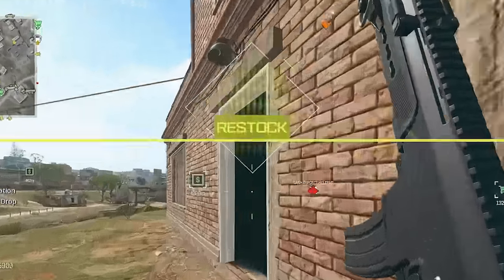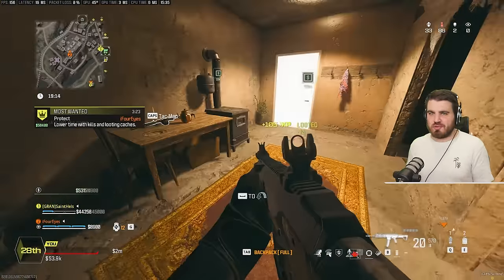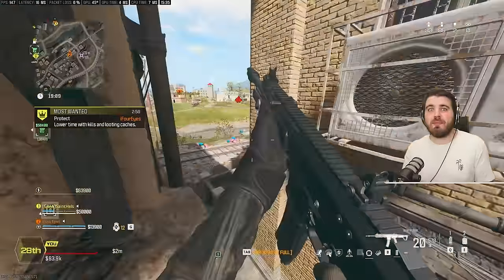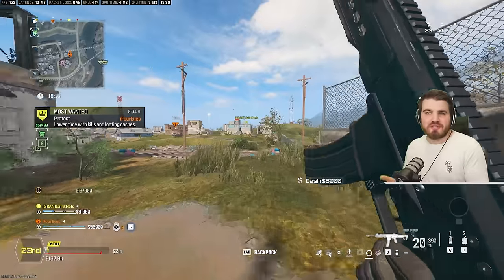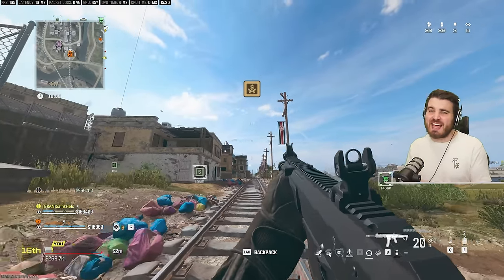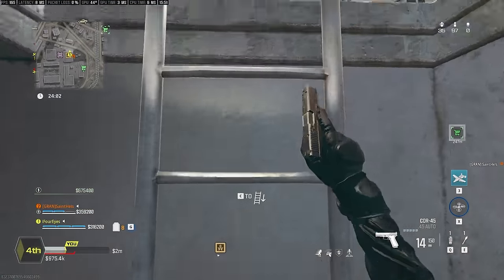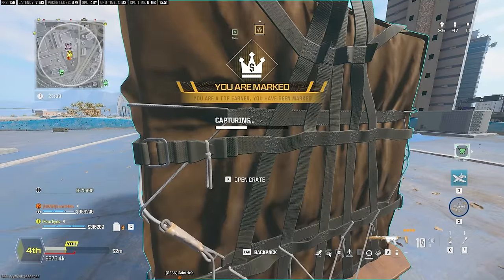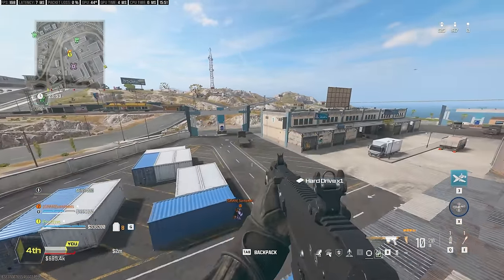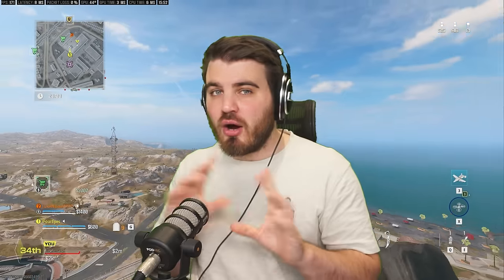While doing the Most Wanted, you could also get lucky like we did here with a restock event, where all loot caches around you reset — you can just run back through all the ones you already know and do them again, flying through the contract. When that timer ticks to zero, make sure you have the gun you want to level in hand to receive the weapon XP. When you complete Most Wanted, a supply crate drops basically on your head — grab all the money from it, then immediately go and find the next Most Wanted contract.